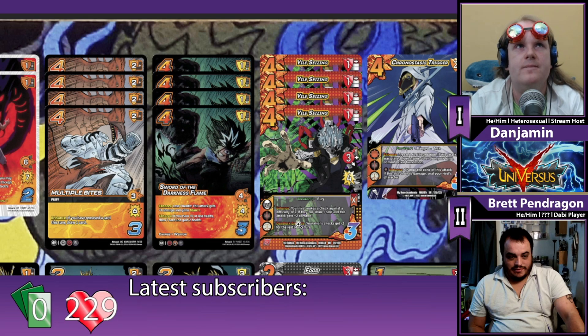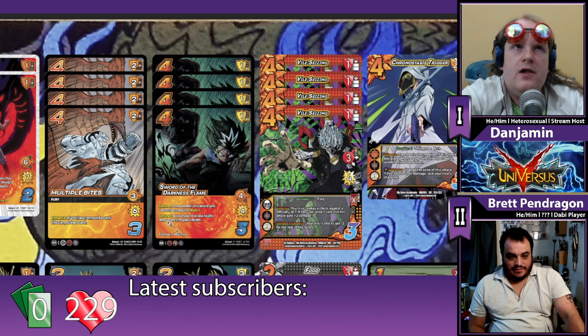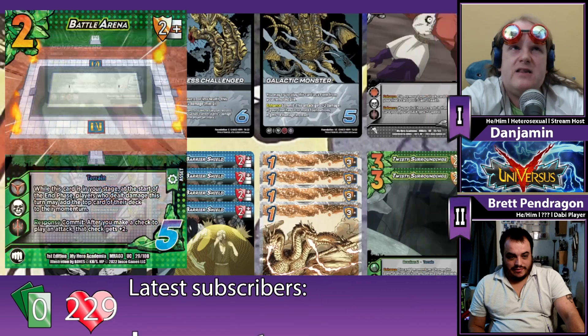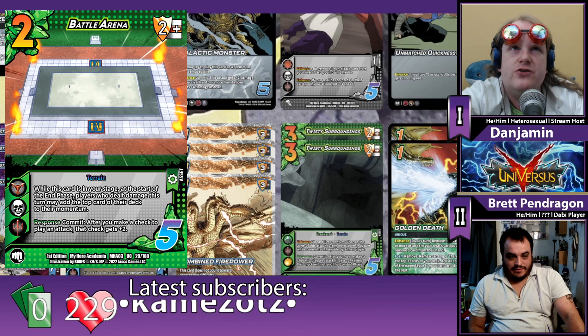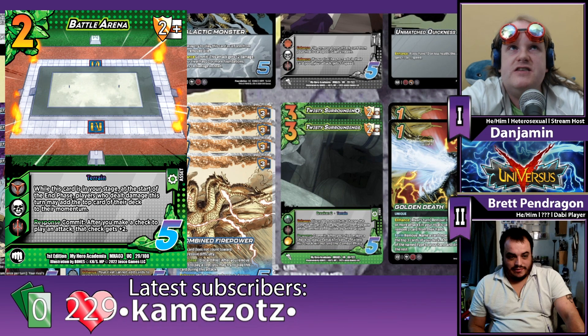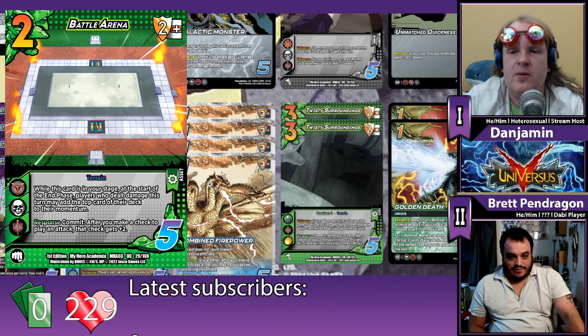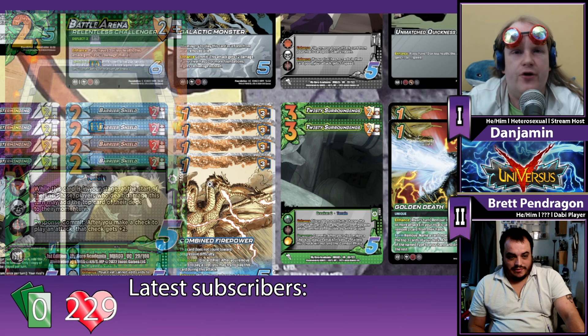The one thing I did notice is you don't really have any asset hate. I didn't see a lot of assets that were a problem. The only one was one of the Godzillas ran Battle Arena — the one that Deku and Bakugo and the like fight in in season two. It came down, it replaced Twisty Surroundings, they were just getting the extra momentum return from that, pushing through more checks, and it was making my Masterminding significantly worse. It was a bad time all around, but it didn't actually swing the game in their favor enough to win.